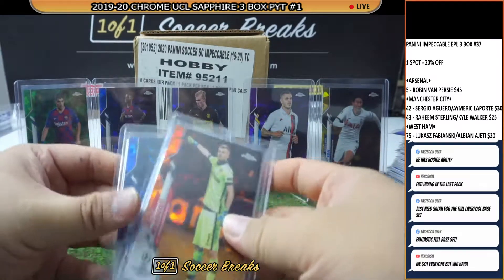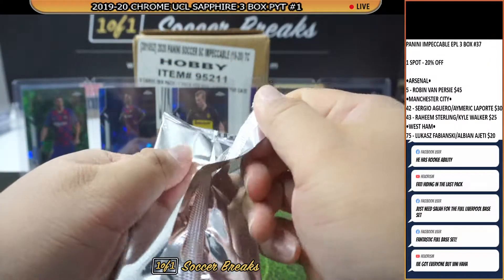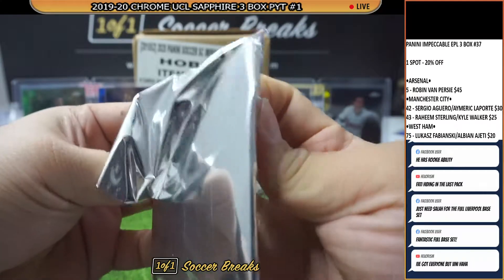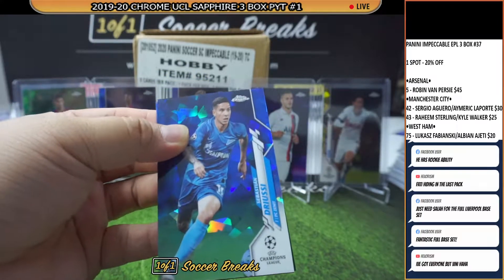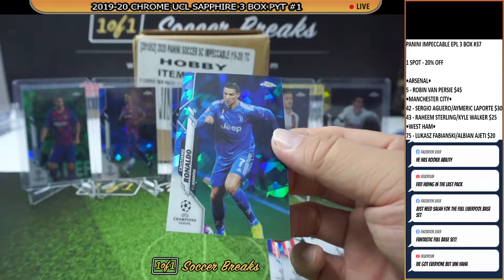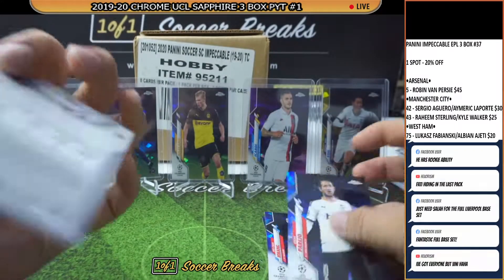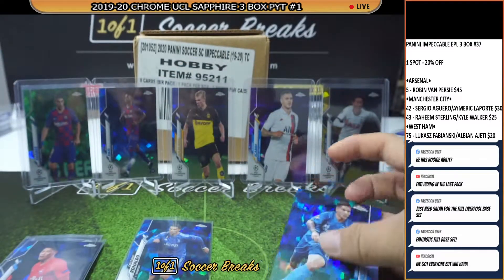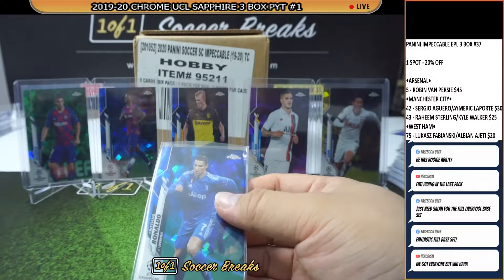Alright, one final pack left. Good luck everybody. We have not seen a Ronaldo — we've seen like three Messies I think, but no Ronaldo. How about a Driussi rookie card, Huang He Chan, Danny Parejo, and there you go — Cristiano Ronaldo! Thing is, we can't tell if it's the normal one or the image variation because I don't remember. One Ronaldo for Juve.